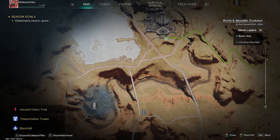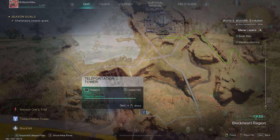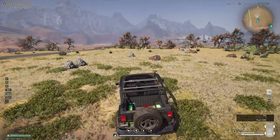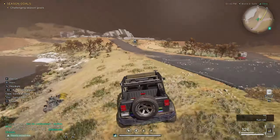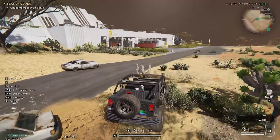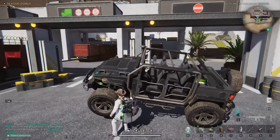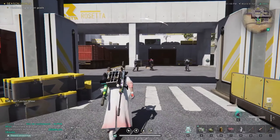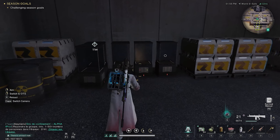We are starting with the labs near the salt lake using this teleportation tower right here. Get into the vehicle and just drive straight to the lab. We are not going for the main entrance, however, but for the side garages. Eliminate those guards and right in the corner here we have a securement unit.